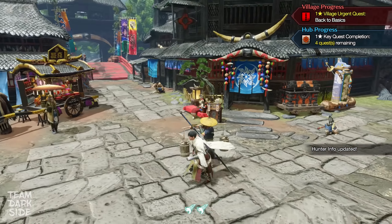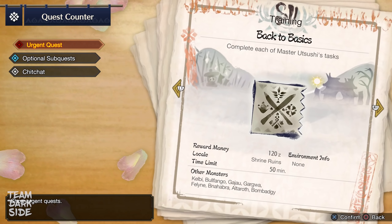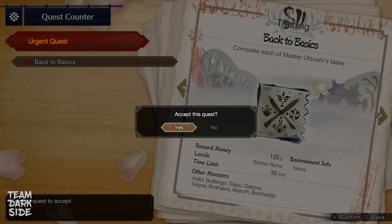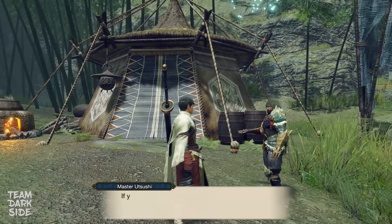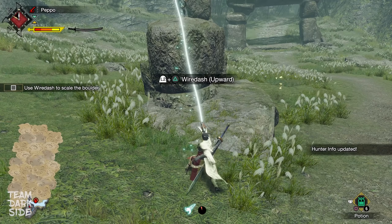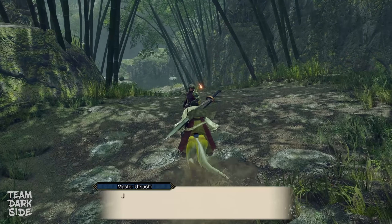It's time to pick our first quest. I recommend everyone, but new players in particular, to start with the Village Quest — Hinoa's quest — to gain some experience solo first, learning the basic mechanics of the game. You can play Hub quests with friends, but Hinoa's quests are single player only. The initial quest is more a tutorial than an actual quest, and you will be guided by your instructor, Master Utsushi.